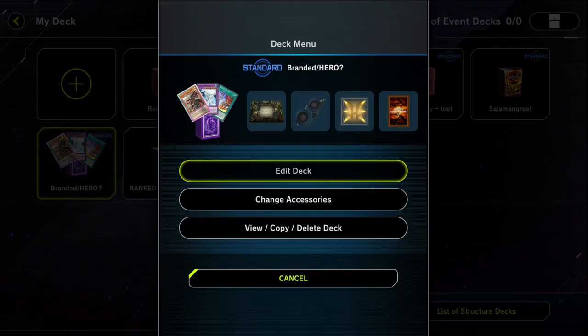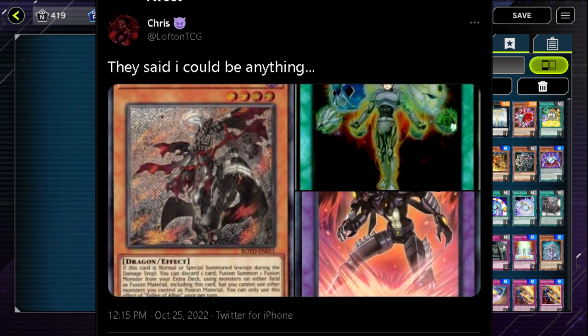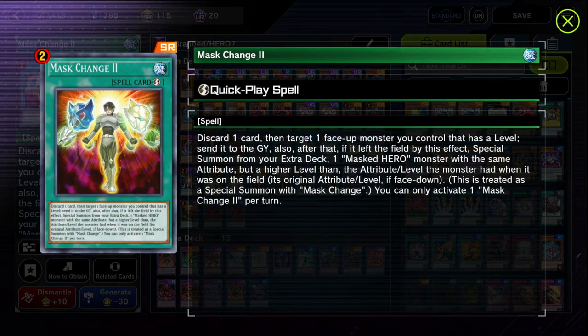Now it's time to show you the deck. This is utilizing the main deck at 44, extra deck 15, with the majority of the hero engine. There's a really interesting ruling I discovered on Twitter. For Masked Change 2, let's read it: Discard one card, then target one face-up monster you control that has a level. Send it to the graveyard. Also, after that, if it left the field by this effect, you can special summon from your extra deck one masked hero monster with the same attribute but a higher level than the original monster you sent.